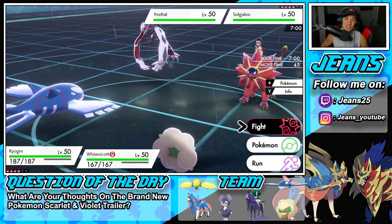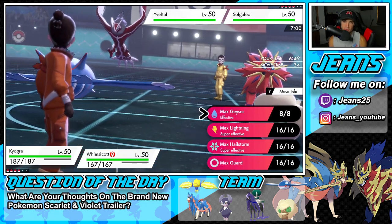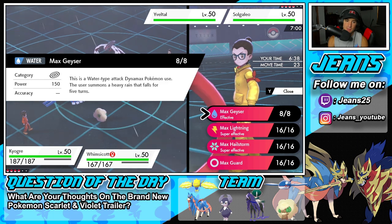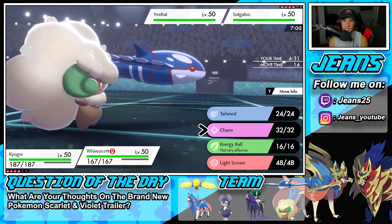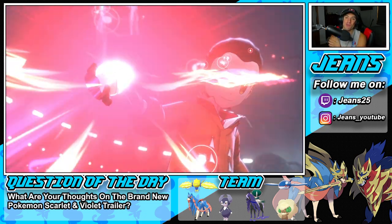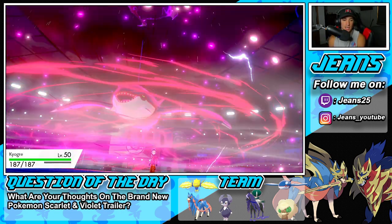He's leading Solgaleo alongside Yveltal. Yveltal can pop out a Tailwind, so do we change up weather? I think a STAB Max Geyser with the Rain boost does a bit more than Thunder, so I'm going to keep Rain and set up Tailwind with Whimsicott to keep speed on our side. I'm going to Dynamax Kyogre and go straight after Yveltal. This battle might be close — our opponent is ranked around 920 in the world.